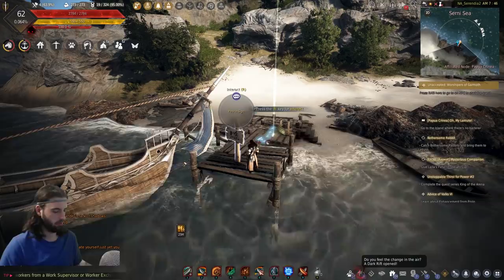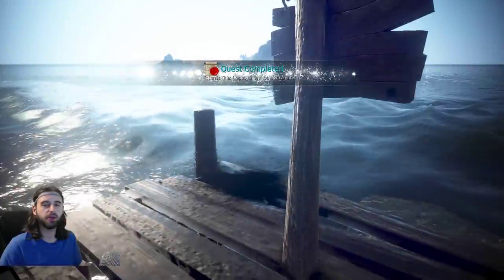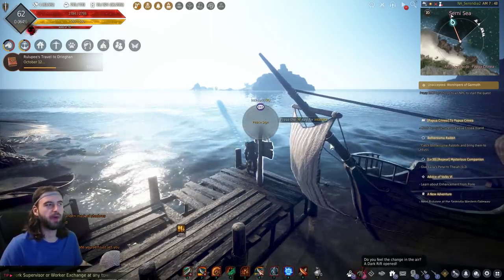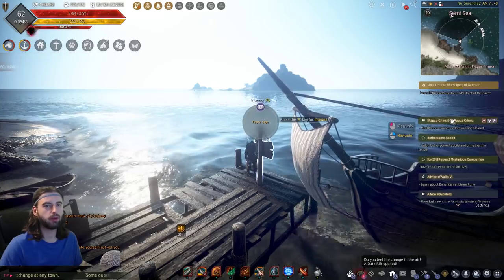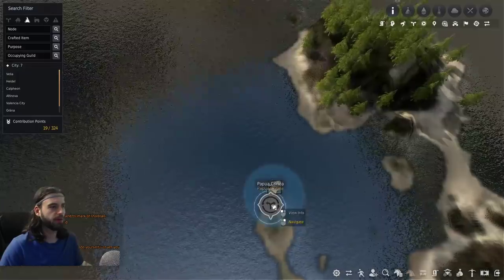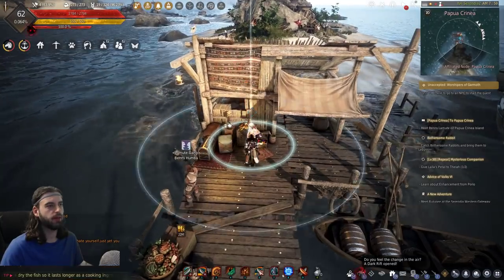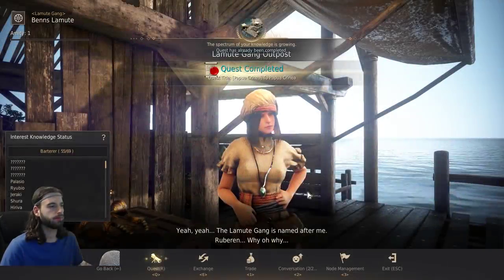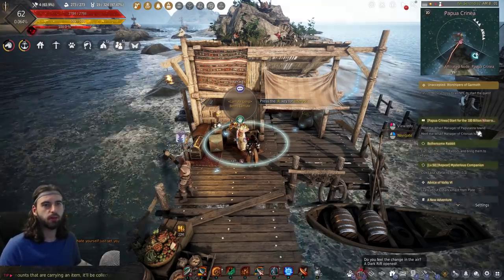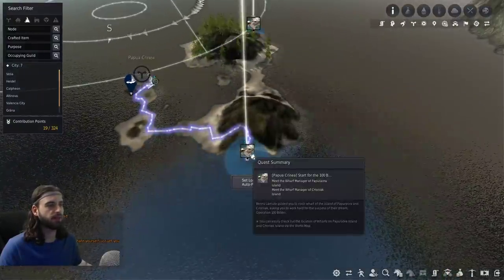When you arrive at the marked location on the map, there will be a Peace Sign. Interact with it to complete the quest. Your Black Spirit will pop up — mash Continue through that and press Escape. We're still continuing along the Papua Curnia quest line. Press M on the keyboard and you'll see a new landing spot at the tip of Papua Curnia — head on over there.